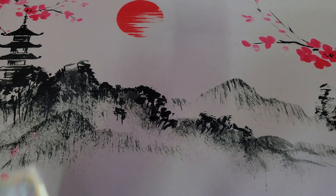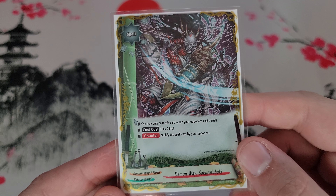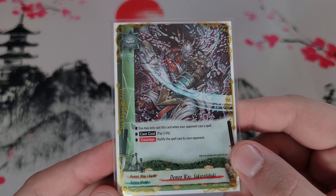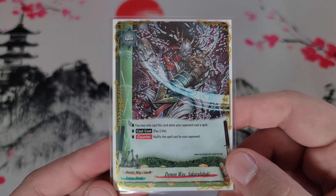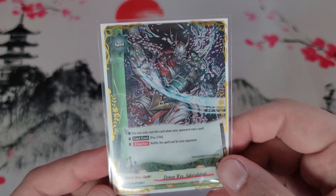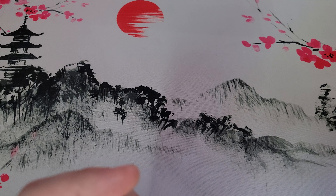Next is one copy of Demon Away Sakura Fubuki — limited to one by the rules so you can't add more. You can only cast it when your opponent casts a spell; you pay two life and nullify the spell. Pretty simple and straightforward. There's a decent amount of life gain with Yajako, so the two life cost should not be super impactful.